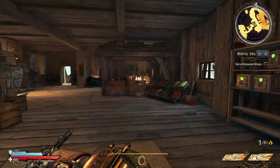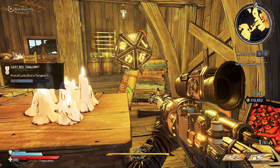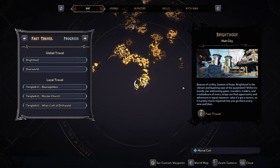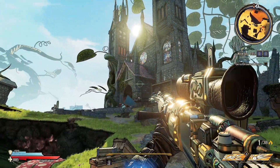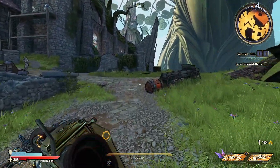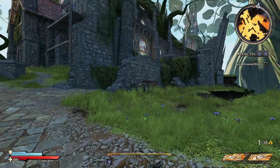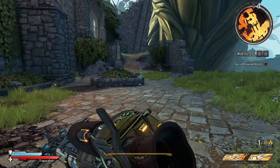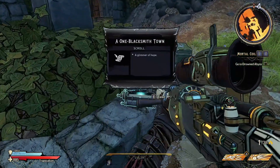There is only one collectible this way, and it's inside of the main home located right here on the map. Now in this area, there are actually four collectibles that we need to find. The first one we're going to go after is on the right side of the courtyard — it is a scroll sitting in the clearing.